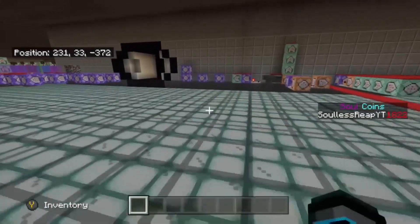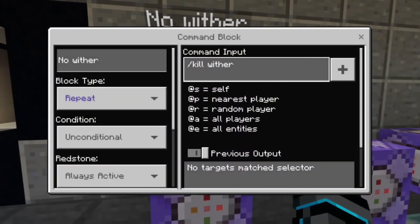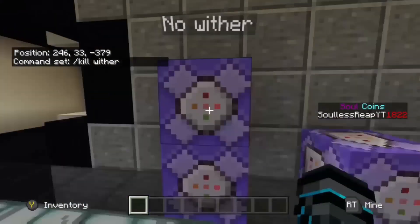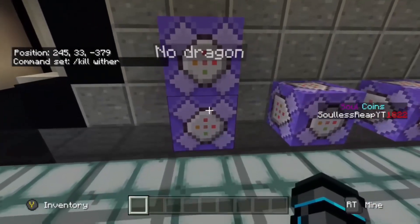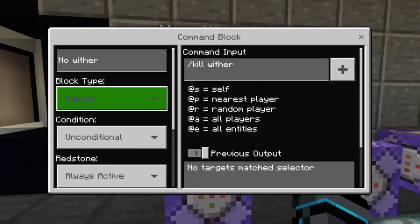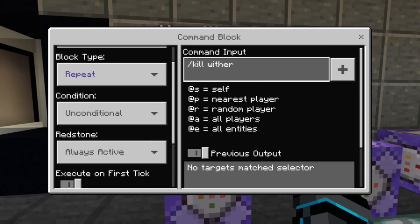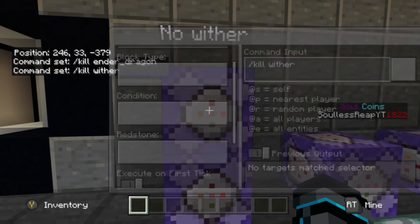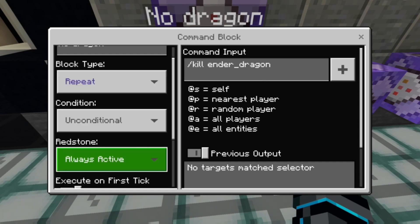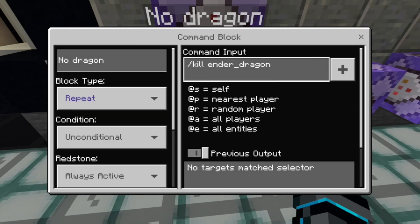Let's move over to some necessary command blocks that you will need in your world. We want the wither to be constantly killed — this is simply slash kill wither. Otherwise, hackers will come in and start spawning withers everywhere. Same goes for the ender dragon, which is simply slash kill ender_dragon. For the wither: block type repeat, condition unconditional, redstone always active, execute on first tick, delaying ticks zero, command input is just /kill wither. The exact same settings apply for the ender dragon, with command input /kill ender_dragon.